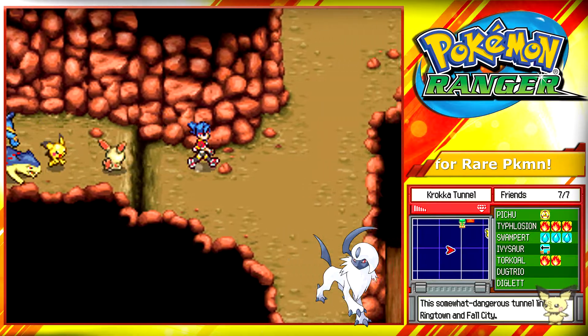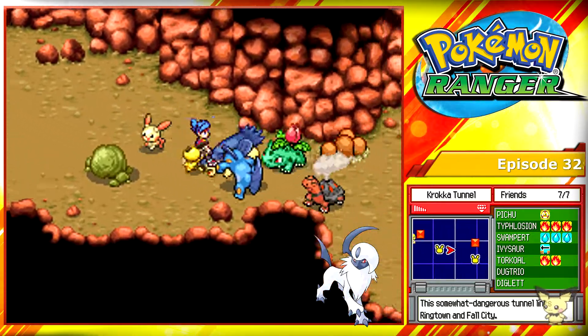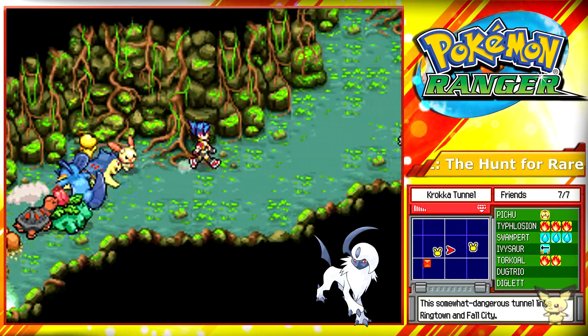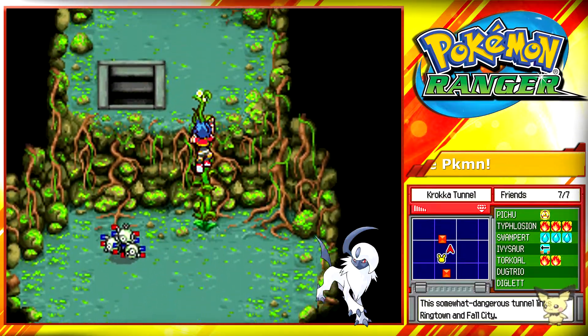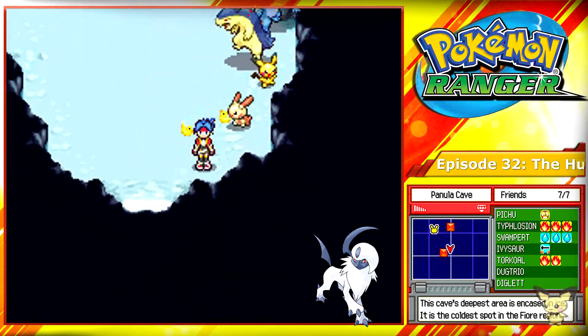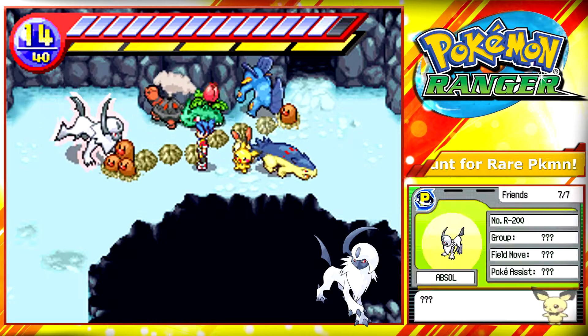Back through the town, we've got to go into the Pelluna Cave. Go to the section where you captured Torkoal, go up the vine and you will find yourself in the Pelluna Cave. Watch out for these Crobats, they're pretty annoying. Just go south there and you'll find your next Pokemon, Absol.